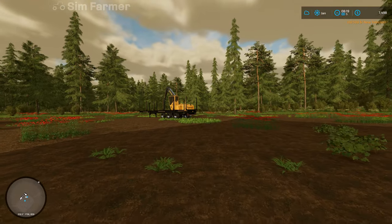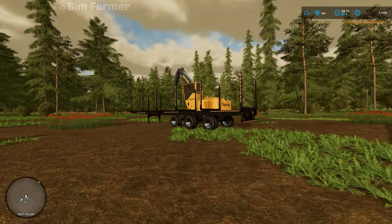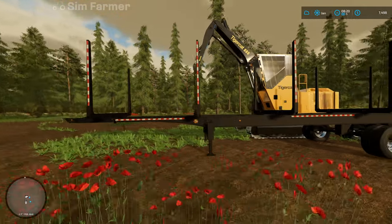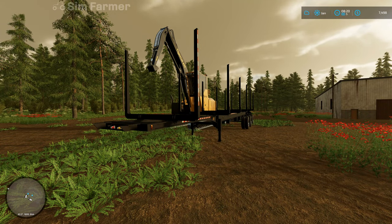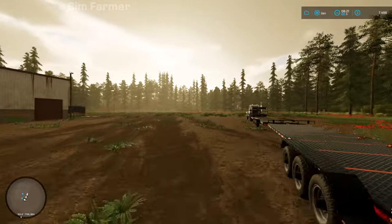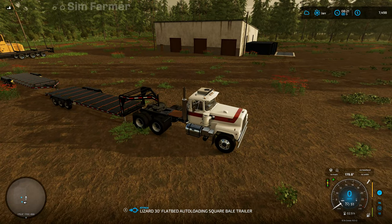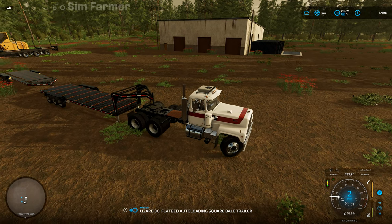We've got the Tigercat 880 that we can now use to load up this trailer. We can fit three lots of eight-metre logs on here; there's plenty of space with the nice big wide bunkers. We'll get that loaded up and then see exactly how much we make from one trailer load compared to two containers — try and gauge whether it's worth continuing with containers or switching to loose logs.